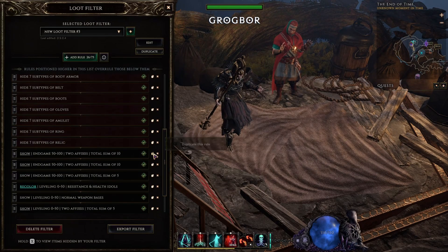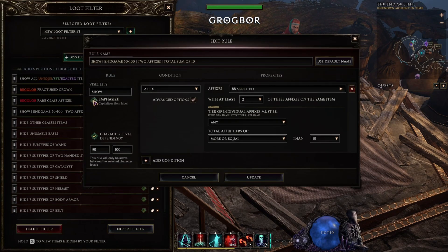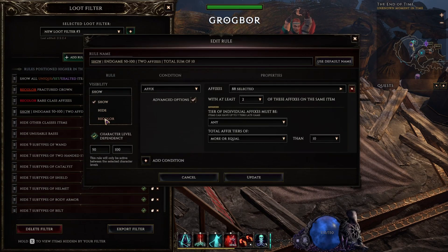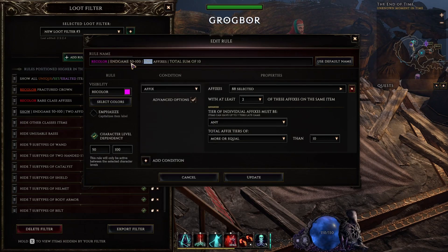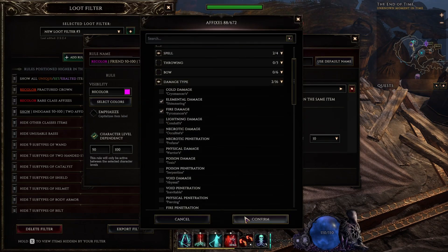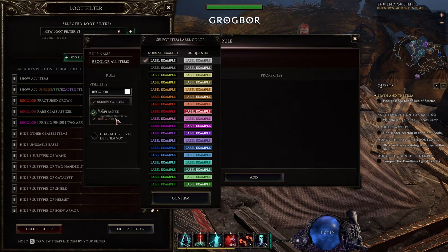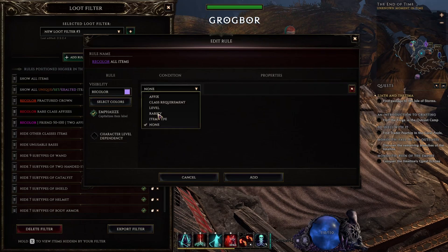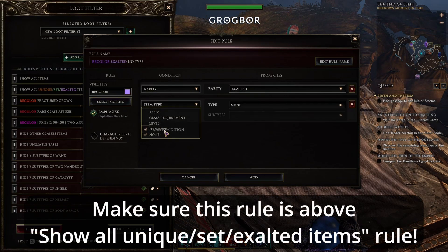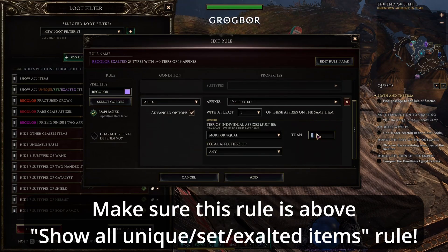At this point you can also make another rule for your friend. Copy your strict affixes rule, choose a color, select what they want to see, and you are set. I usually skip that rule and just ask my friends what type of build they are using, and when I see an exalted item that may be useful for them, I just send them a gift. We already have a rule that will show all exalted items. All we need to do is add a rule with emphasize for ourselves, add our desired affixes, and in advanced options set the tier of individual affixes to be equal to or more than 6.